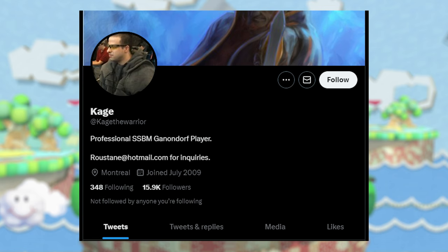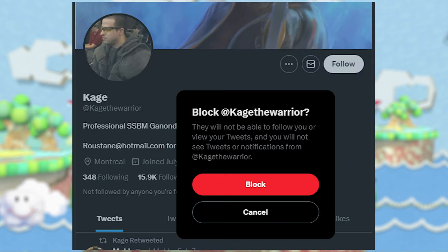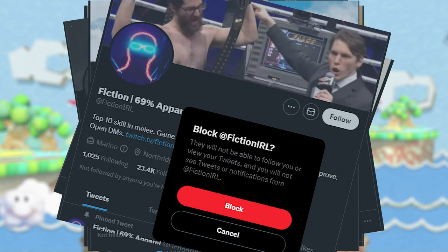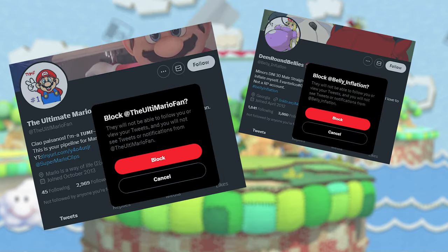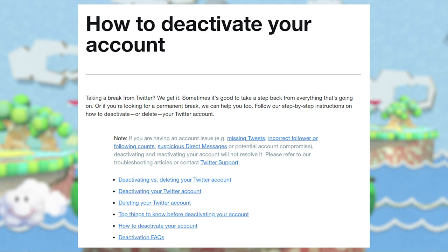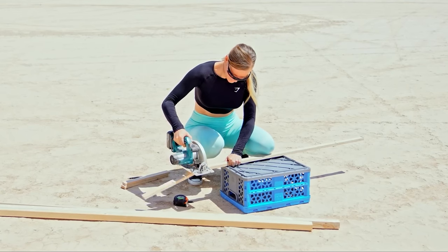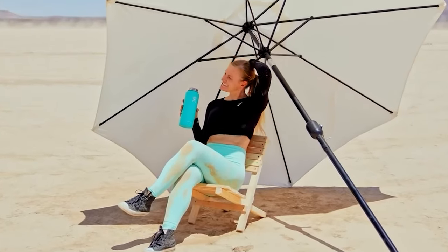Now, go to Twitter, go to your favourite player's account, and block them. Then block Vish, block Pipsqueak, Leffen, Toph, Mango, Fiction, Moki — block everyone who follows them and everyone they follow. Delete your Twitter account, destroy your phone, join a woodworking class, spend weeks developing the skill to build a chair with your bare hands, and sit on this chair.